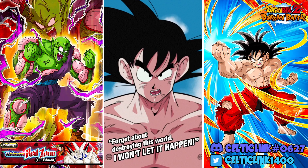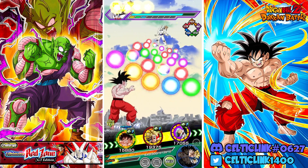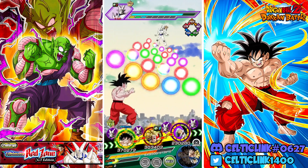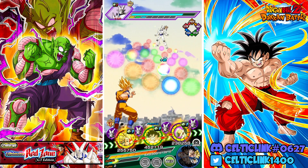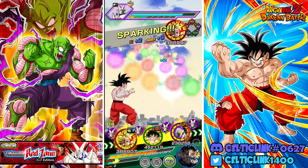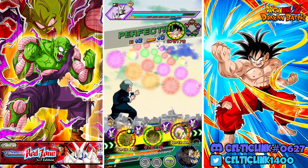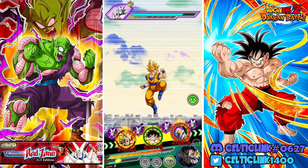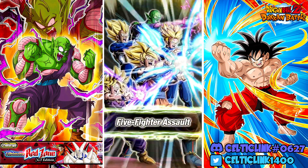Forget about destroying this world — I won't let it happen! We got one Goku here, and that didn't work the way I wanted it to. I was thinking maybe we could rotate off Carnival Goku and put him with Gohan, leave Gohan, and then just rotate off Krillin next turn, but locking Jackie Chun in the third slot kind of screws all that up.